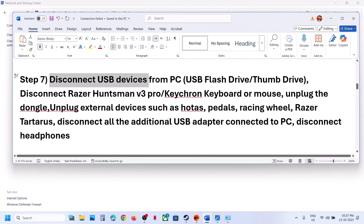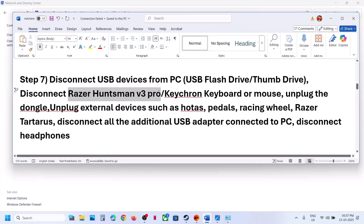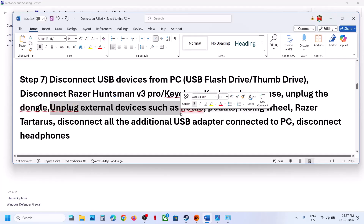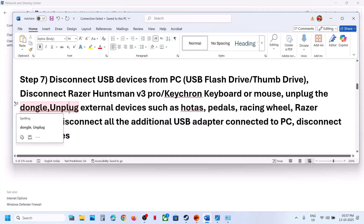The next step is to disconnect USB devices. If you have any USB devices — USB adapter, flash drive, thumb drive — disconnect them. Disconnect Razer, HyperSnap, or Corsair keyboard or mouse. Unplug external keyboard and mouse, unplug the dongle, and unplug any external devices like wheels, pedals, or any kind of USB adapter connected to the computer. Disconnect headphones, relaunch the game, and then connect the headphones back.